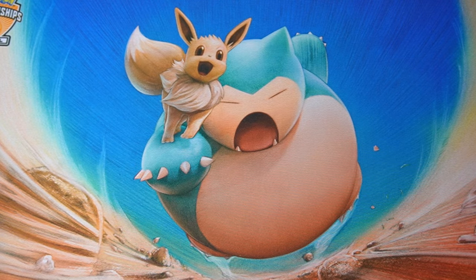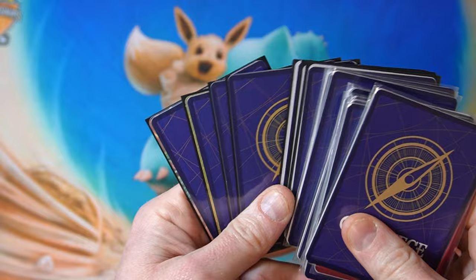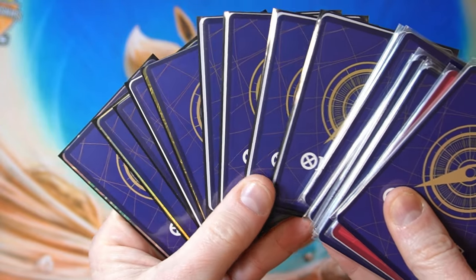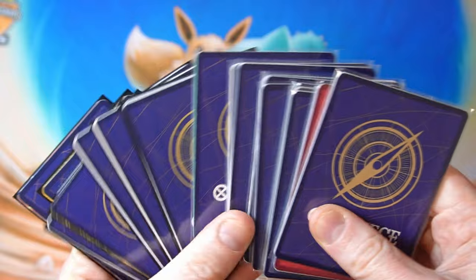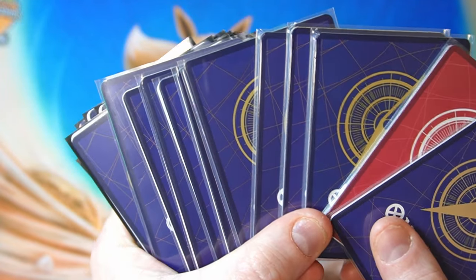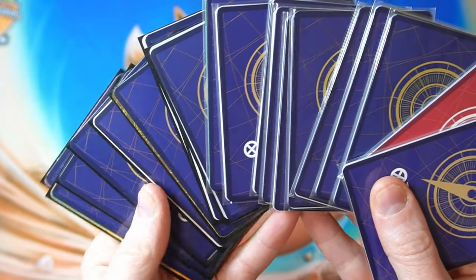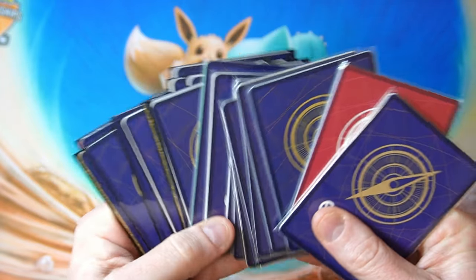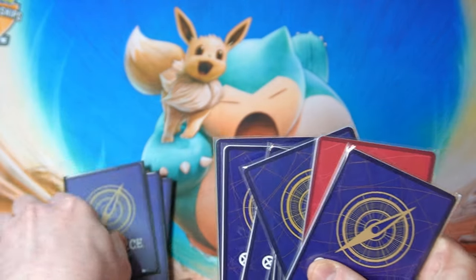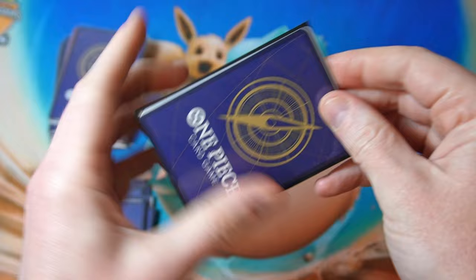What is up everybody, Hungry Cabigan here. I've got a bunch of One Piece mystery packs for you today. I got some 200 yen ones, or 250 yen ones I think they are, and then I also have so many 500 yen ones. Hopefully we can get some nice pulls out of here. I'm going to start with the cheaper ones — let's open them first and see what we get.